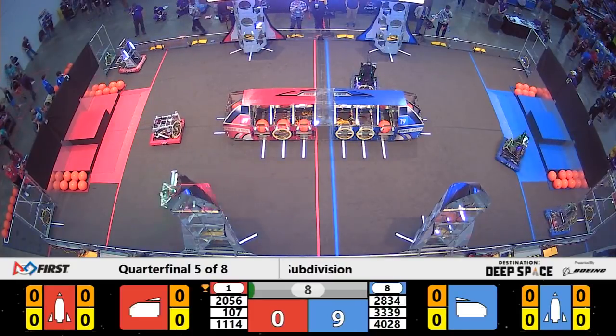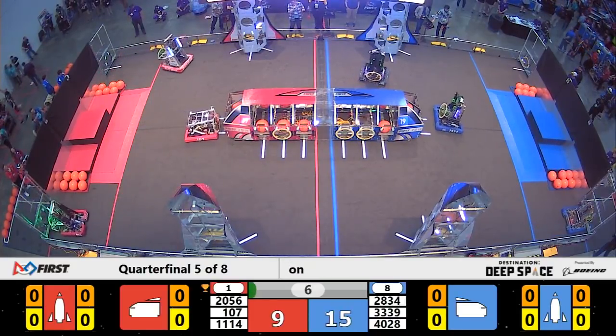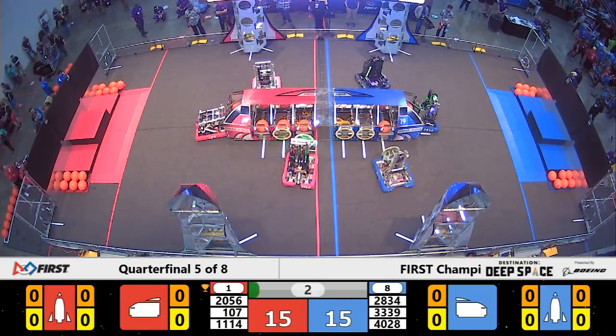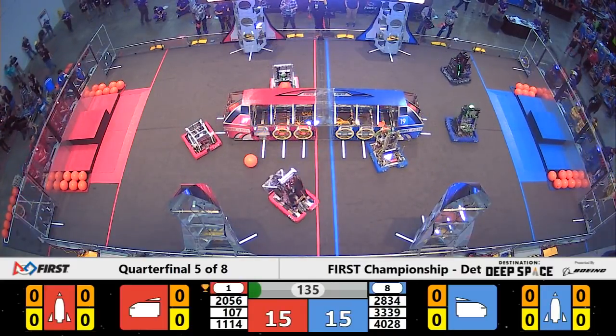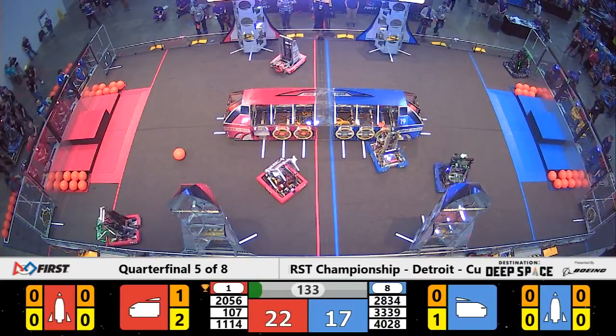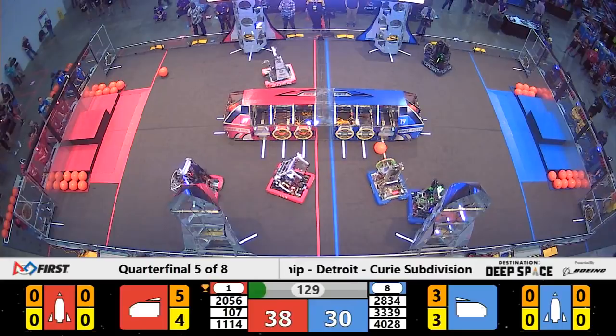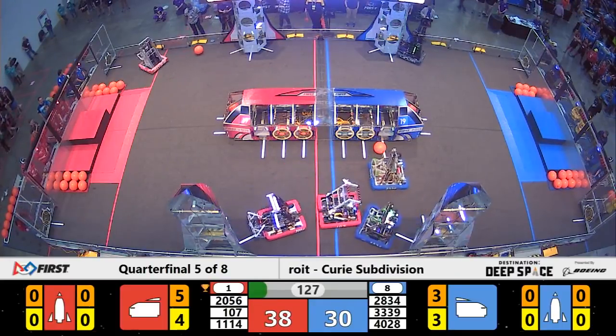Beak Squad landing up. They've got a hatch panel trying to place it on the side of the ship for the Blue Alliance. Meanwhile, 2056 coming back with their second hatch panel for Red. They're in perfect position to now grab the cargo that dropped out of the ship. Now they're going to turn around and place it into the cargo ship for Red.